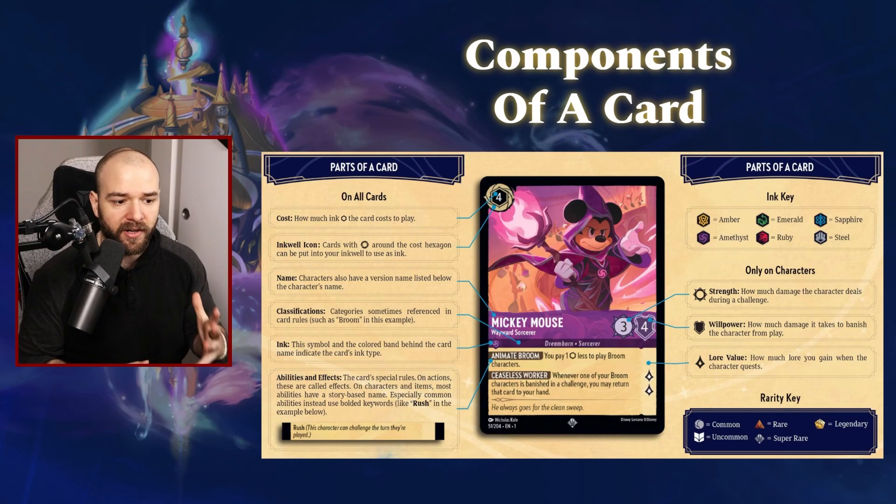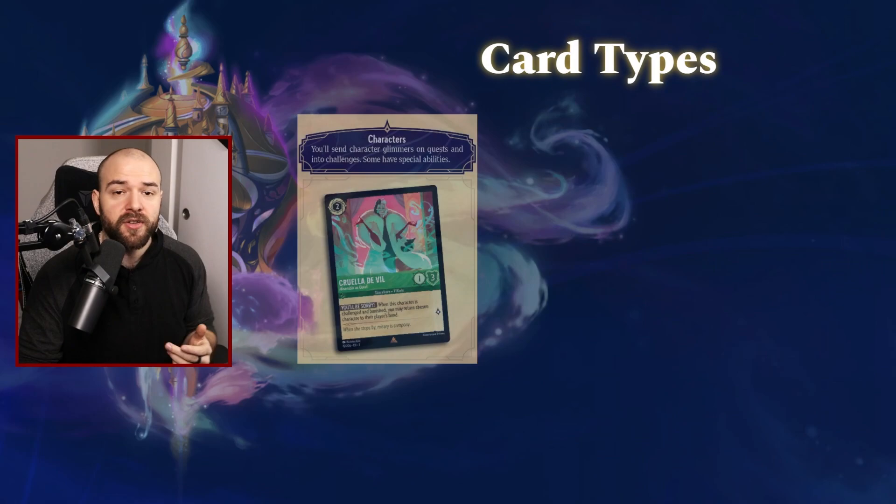And on the bottom right we have the rarity key. Lorcana will have five different rarities ranging from common, uncommon, rare, super rare, and legendary. That's mostly just there to let you know the rarity of the card that you pull — it really doesn't have any impact on gameplay. So we've looked at character cards. Now there are a few other card types.